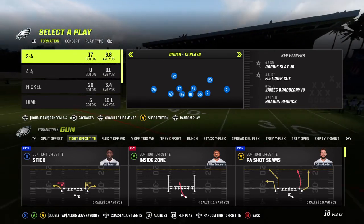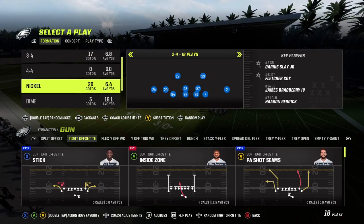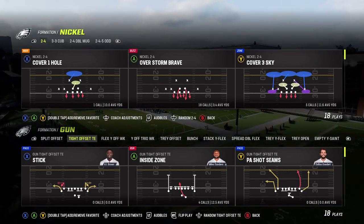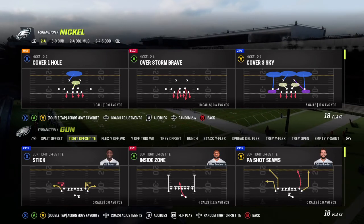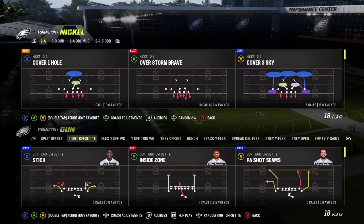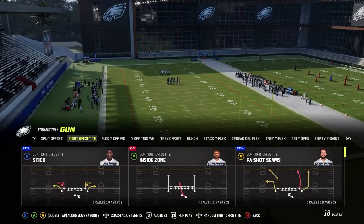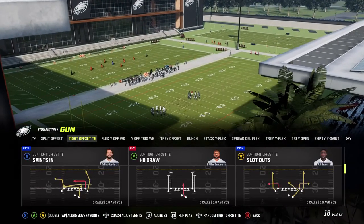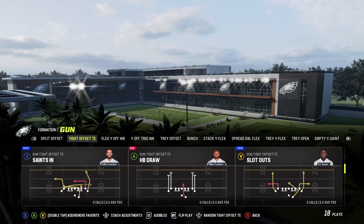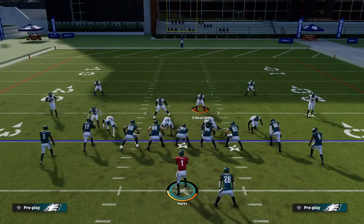We're coming out of the Giants defensive playbook, and we're going to come out of the Nickel Two-Four. I'm going to go with the Nickel Over Storm Brave. We're going to run it against a blocked running back and an unblocked running back, and we're going to do the unblocked running back first.